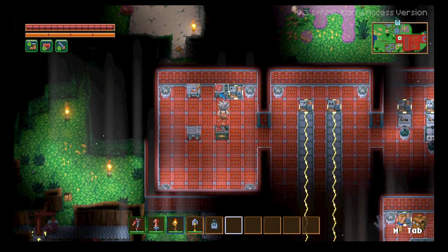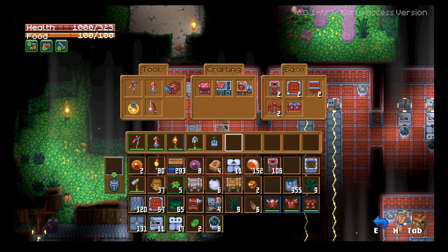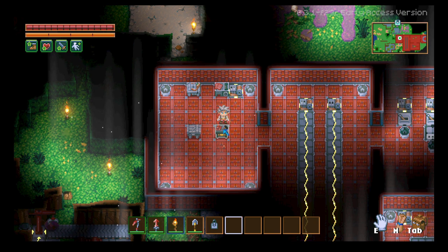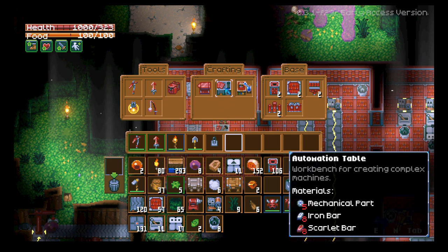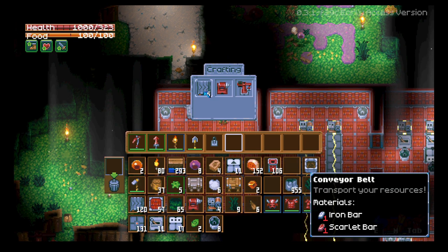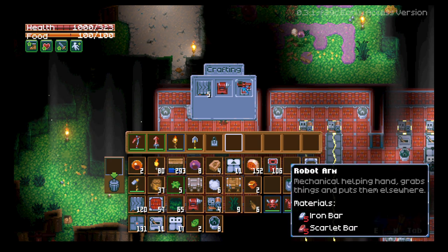Now I want to cover automation. In order to get it, you need to get scarlet ore, which is found up in the jungle area. Then you need the scarlet workbench, which allows you to craft the automation table. The automation table has three things: the conveyor belt, the drill, and the robot arm.